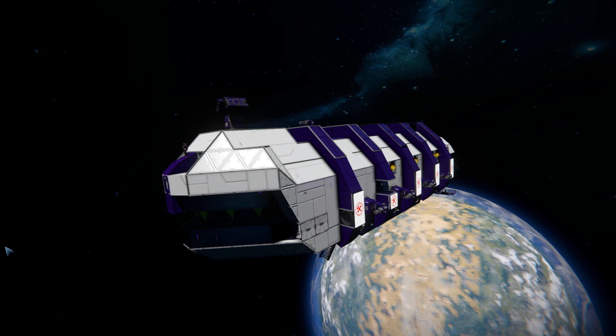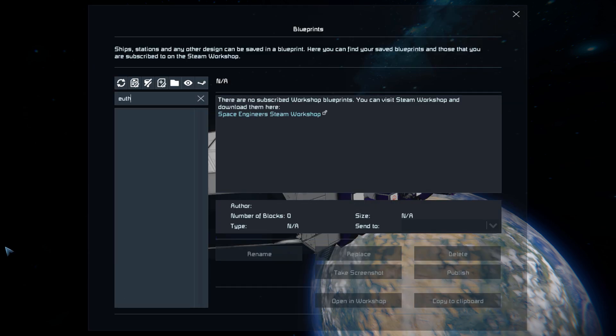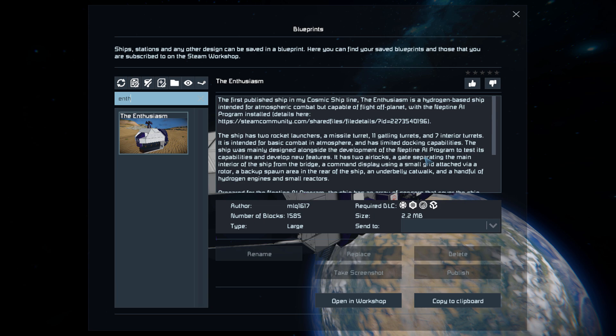Pressing F10 and finding it in the spawn menu, the Enthusiasm is 1585 large blocks using the Frostbite DLC pack, decorative block number 2, Economy Deluxe and Sparks of the Future. Let's just go and give that a little thumbs up.